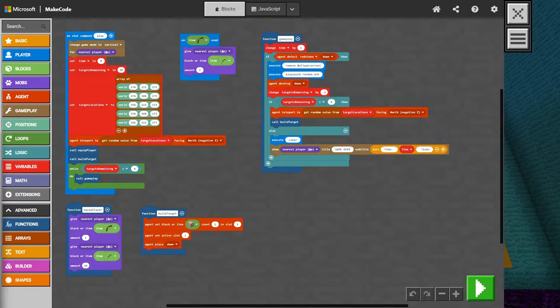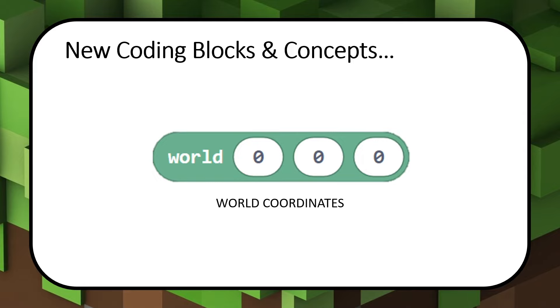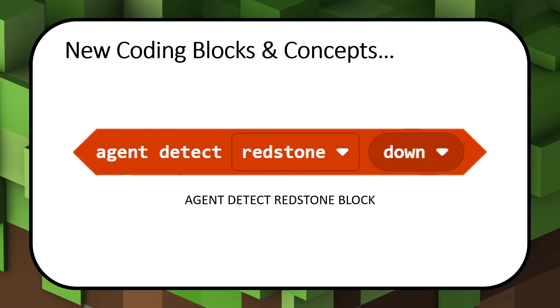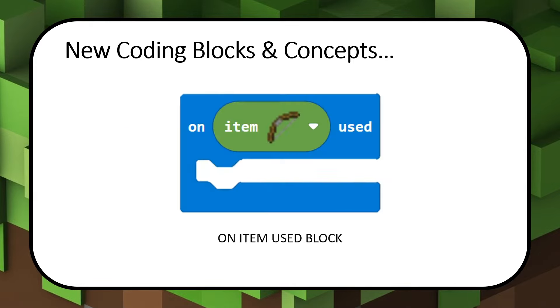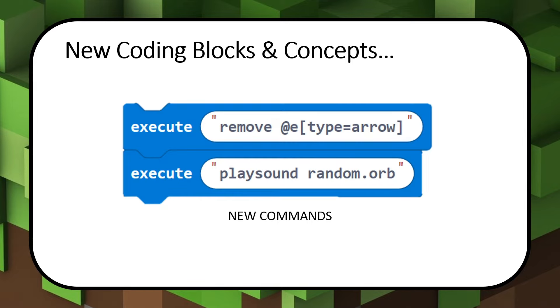To code our Aim Trainer, we will use some new MakeCode blocks as well as some new coding concepts. These include Arrays, World Coordinates, the Agent Detect Redstone block, the OnItemUsed block, and the Join Text block. We will also introduce a few new Minecraft commands to use in our Execute block.